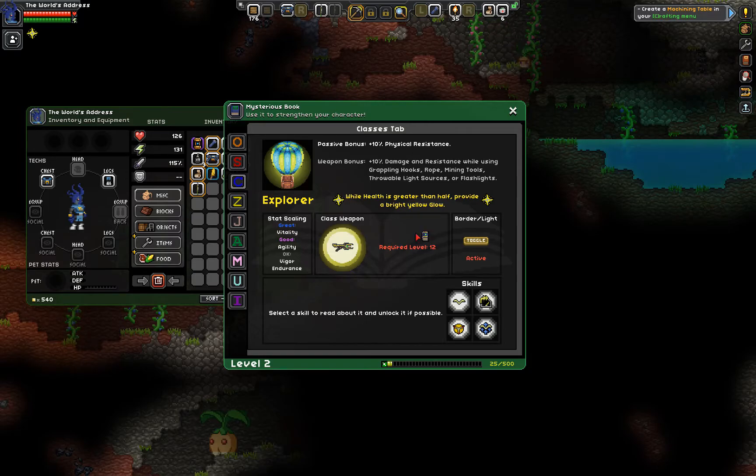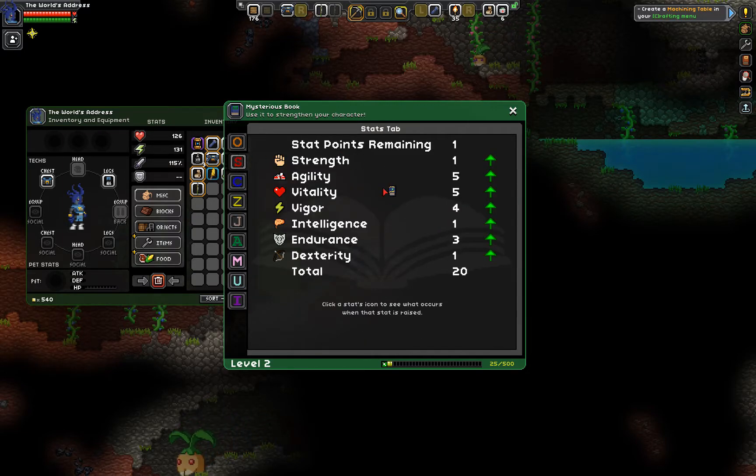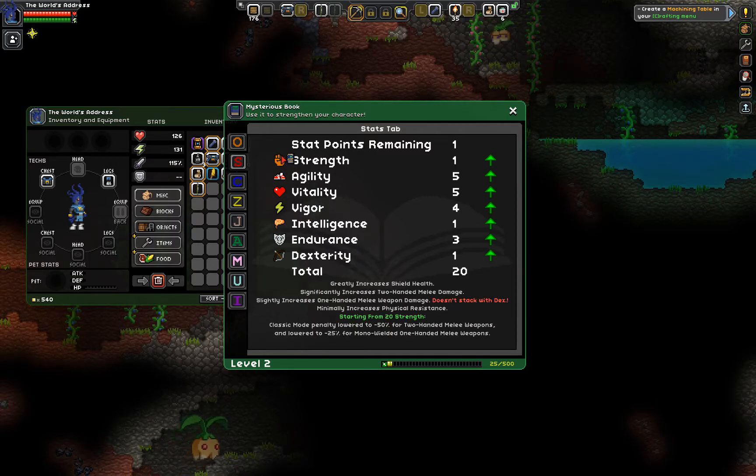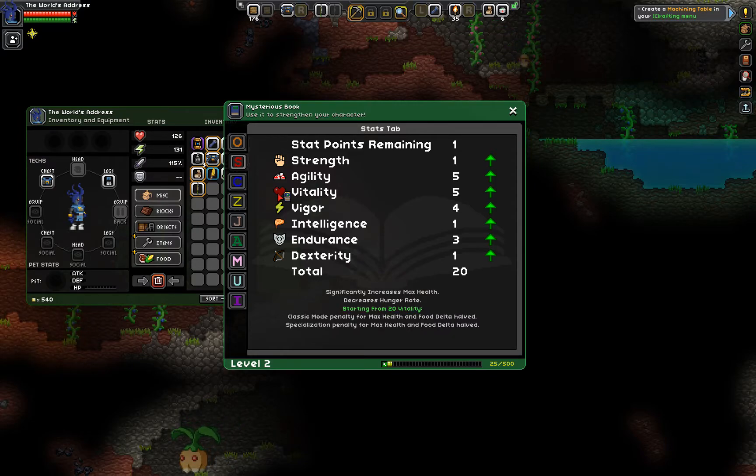And you get a class weapon at level 12, which is pretty awesome. Let's hit up our stat points. Slightly increases one-handed melee weapons, which I'm not using, but it significantly increases two-handed melee damage, which I am using. Increase jump height, decrease fall damage. Significantly increases max health. Also your armor does that as I go along. My health right now is 126 health, 131 armor, 115% damage, but no armor — that's why when I get hit, I'm getting hit, because this is just an outfit, just a shirt, it's not actual armor.